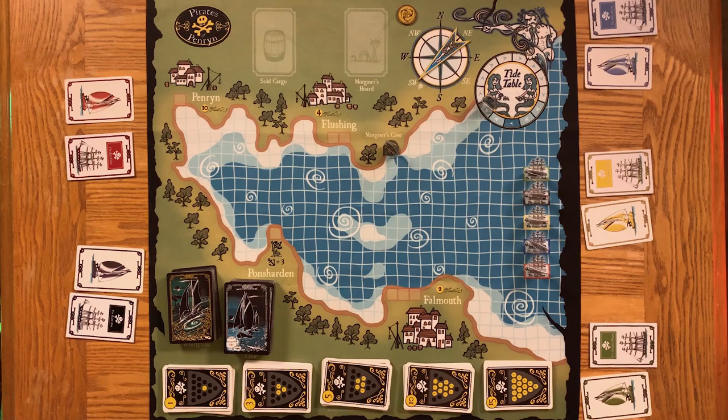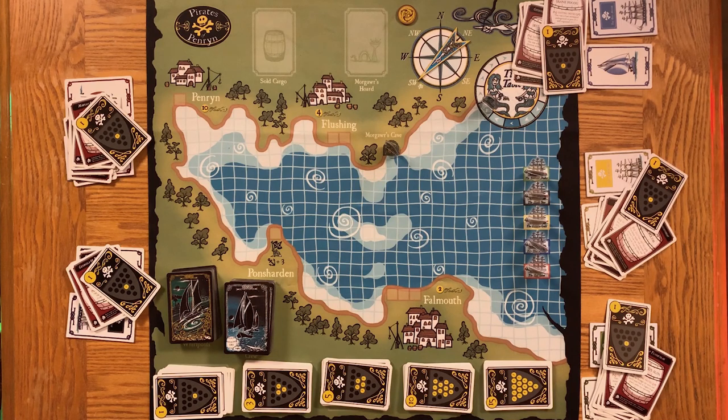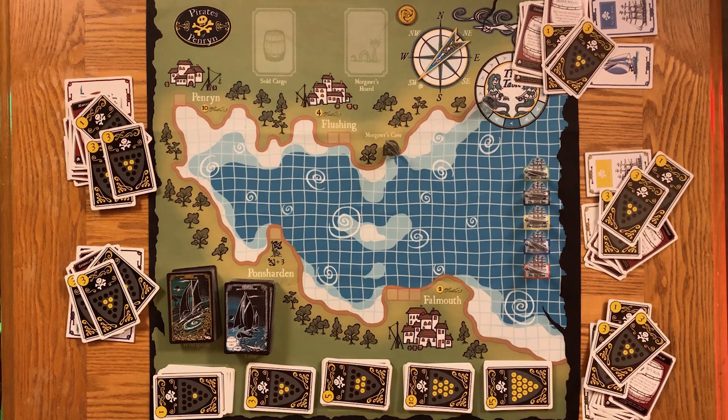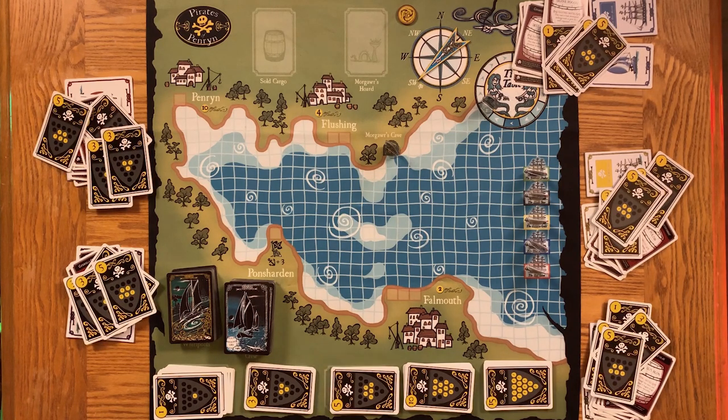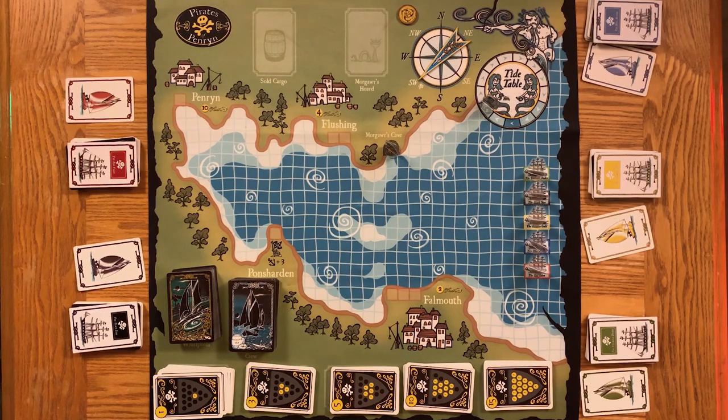Everyone, pick your ship colors and take the matching galleon and Rumrunner cards. You stock your galleon with cards and then your Rumrunner goes to town, hopefully bringing a few back. Each galleon is dealt the following: twelve cargo cards, one one-florin card, two three-florins cards, one five-florins card, and three crew cards. They go face down underneath your galleon.